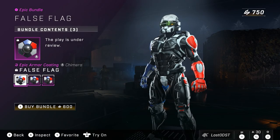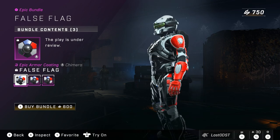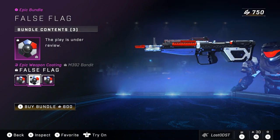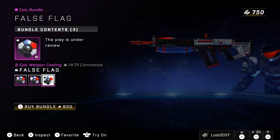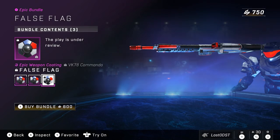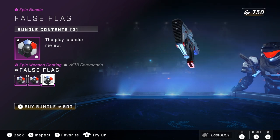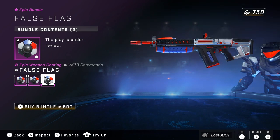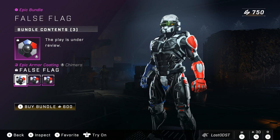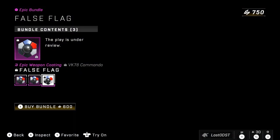On to the next bundle, we got False Flag, which is another armor coating bundle. This one's got some blue, red and white as well as some black on it. This is for the Chimera core, and it also has weapon coatings — we got the bandit coating and a commando coating. I like the commando in this one — I like that chrome on it, that looks really nice. It's got a red dot sight, whatever it's called. I like the red on that as well as the chrome. That looks pretty sweet. The False Flag bundle is going for 600 credits — not too bad. I'd say that's pretty fair.